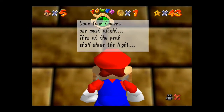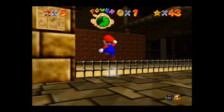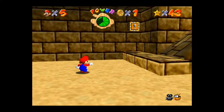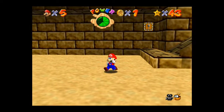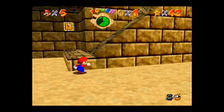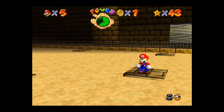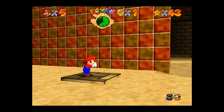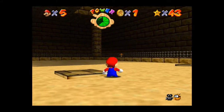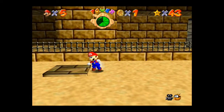Alright, what does it say? 'Upon four towers, one must alight. Then at the peak shall shine the light.' What? What does that mean? I have no idea. Are you serious? Mario, grab onto the ledge! Mario, are you serious? Can we seriously not do that? Can we not just grab onto the ledge and pull yourself up? Mario, I am ashamed to know you. I thought you were better than that. How embarrassing for you, Mario. Can't even grab onto that ledge.